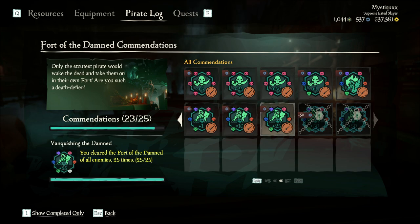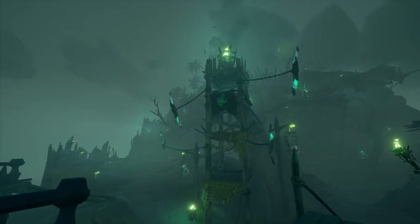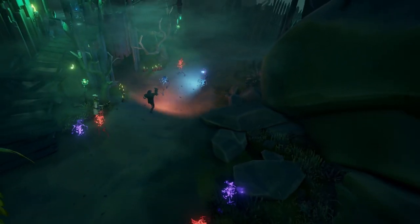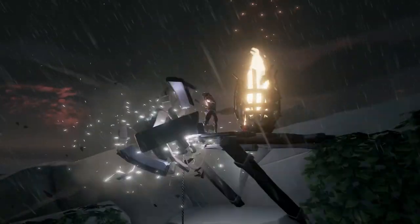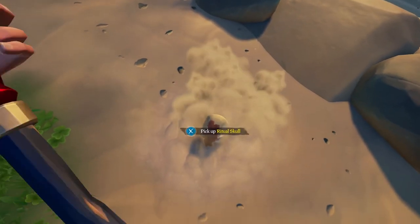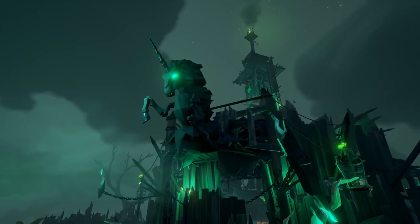This commendation is gained by completing the Fort of the Damned 25 times. For those of you who do not know what this is, it's an event which you, the player, can create with all six flames of fate and a ritual skull. The flames are gained by dying in different ways on the Sea of Thieves, and the ritual skull can drop in several ways: from ashen chests, skull stashes, and world events such as the Ashen Winds event, skeleton fleets, and skull forts.